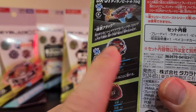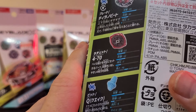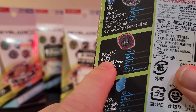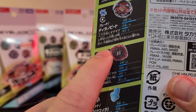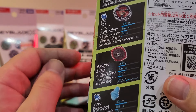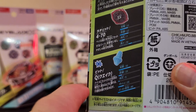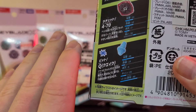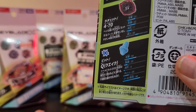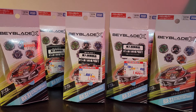The attack stat is 65, which I think is on par with the Dran Dagger - stock Dran Dagger in total is around 132. It's very close to being on par with the Dran Buster. The 470 ratchet - I'm not a big fan of four-point ratchets, so I'll probably opt for a 960 for attack types. I'll still try it as stock to see how it does. The Quake bit is brand new with very high attack - from the few videos I've seen, it just goes crazy in the arena. It has very high burst resistance as well.